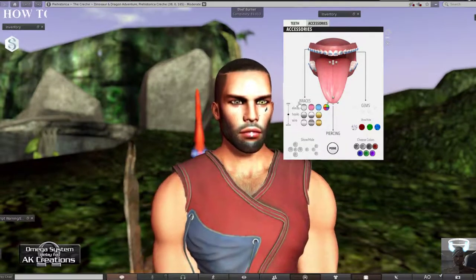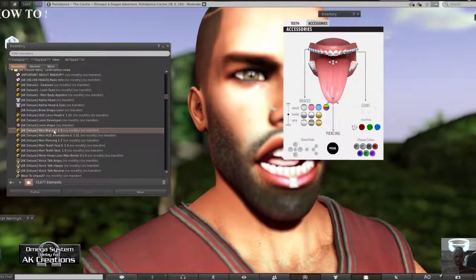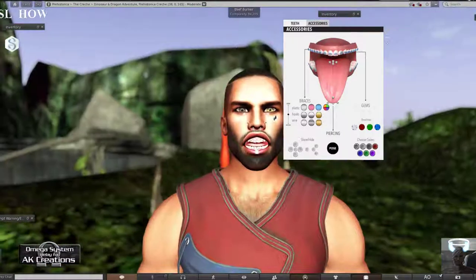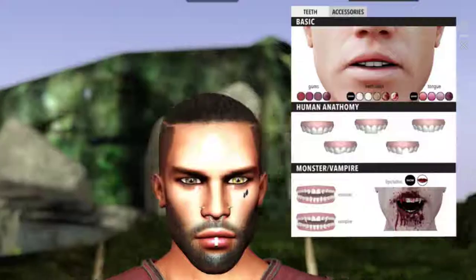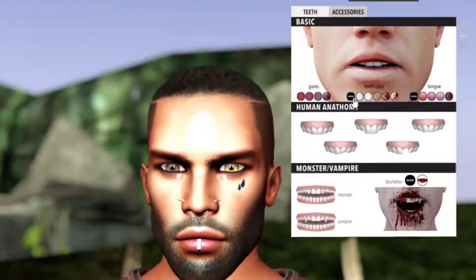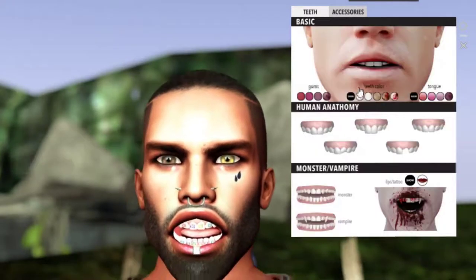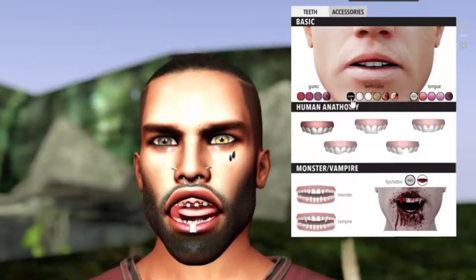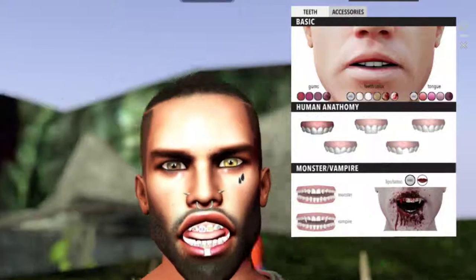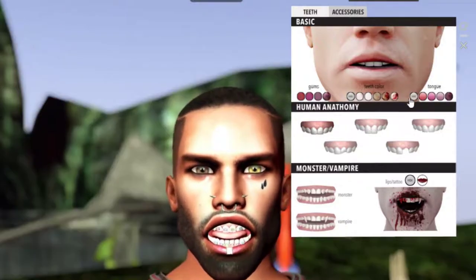For braces, let me find and wear them - there they are, they're on now, a bit unusual looking. That's the braces. Now for the teeth HUD: you can control the gum section in the basic tab, control the gum color, teeth color, or hide and show the teeth. Let me demonstrate - you can make the teeth disappear completely, not just one tooth but the whole set, then remove that and control the teeth color.